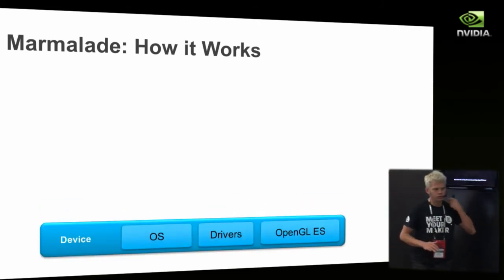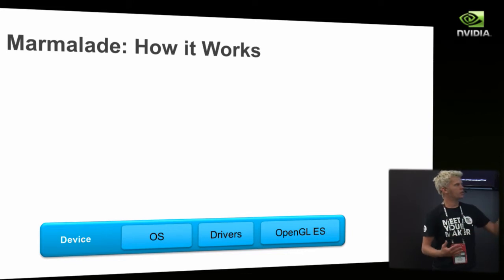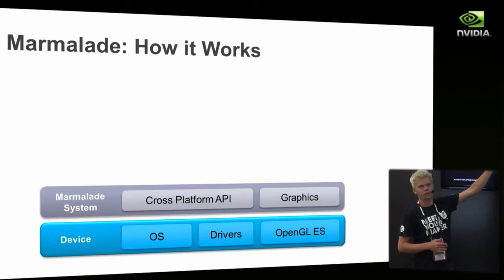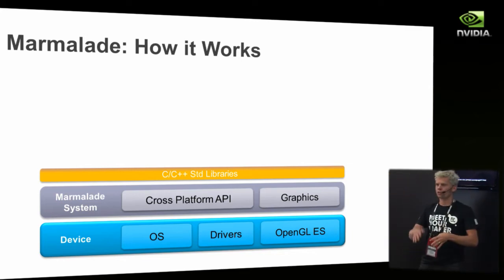So how does it work? Normally when targeting a device you target the OS with its drivers and the OpenGLES driver, but these vary widely — even within a particular device, different firmwares vary. We've built a cross-platform layer that your application targets, which is consistent across all devices. On top of that, we've built standard C and C++ libraries: POSIX, STL, and standard OpenGLES with EGL — and we guarantee that EGL works even on platforms where EGL doesn't exist natively. From your point of view, you just have a set of standards.